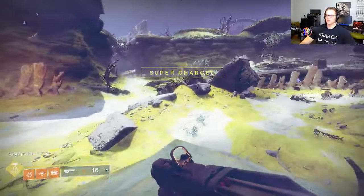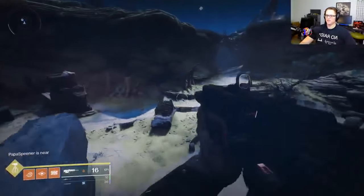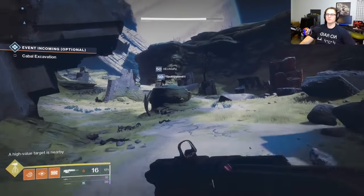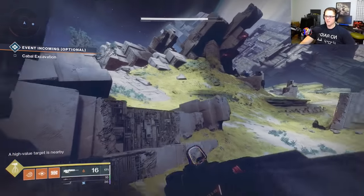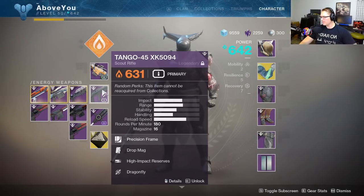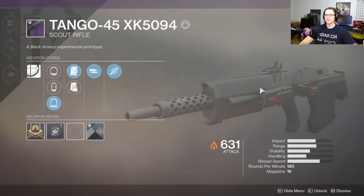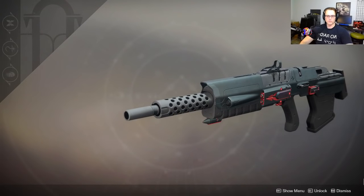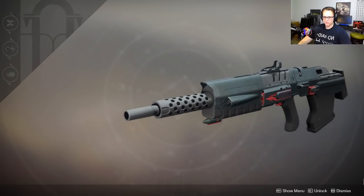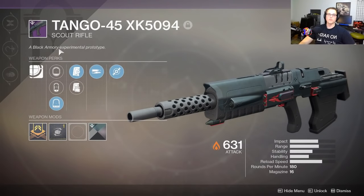Welcome to Destiny on Death from Above. Today we're gonna look at the Tango 45 XK-5094. This is a Black Armory rework of the Tango 45 from Year One Destiny 2. I got a pretty interesting roll on this one, let's talk about it before the Cabal get here.